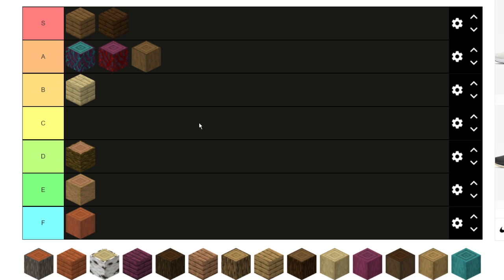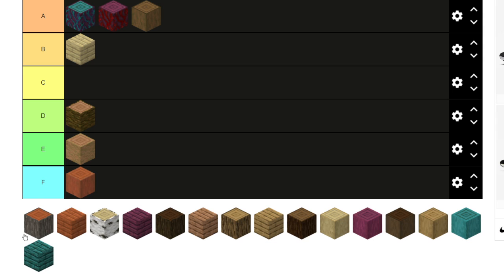Birch planks are probably in B. They look cool but I don't think they go really well with a lot of blocks. I feel like you have to use them with birch logs because there's no other color shade like that, but the planks themselves look okay I guess — they're just not the best block.